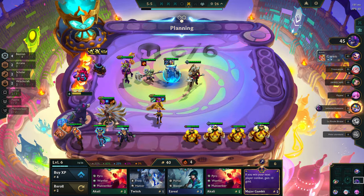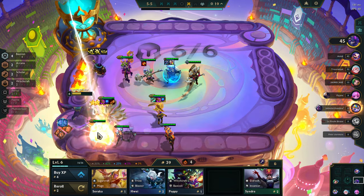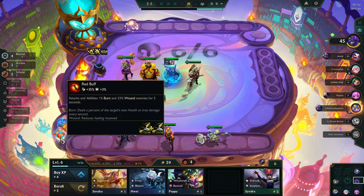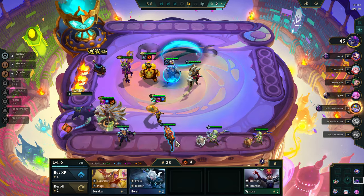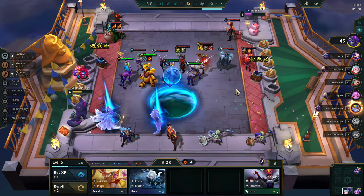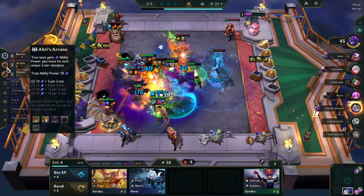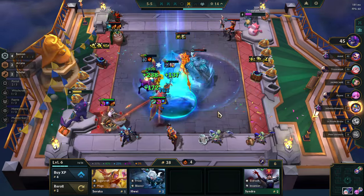We don't have a Reforge. I almost sold Poppy — that was so close. Still the Bastion we're missing. Poppy's not in and Shyvana's not in. Arcana is giving us 30 AP — still a shit, but 30 AP is 30 AP.